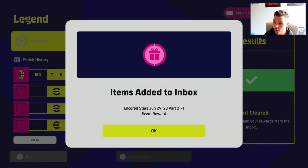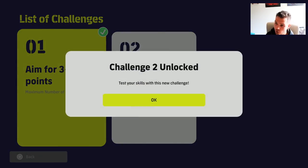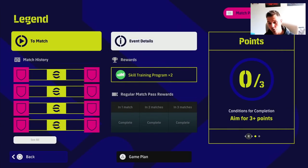That was on the easier difficulty — the next one is on legend difficulty. We already got the encore stars and we get this objective complete. Now we go back, do that event, clear it and get the ultimate prize which is the two trainer programs.